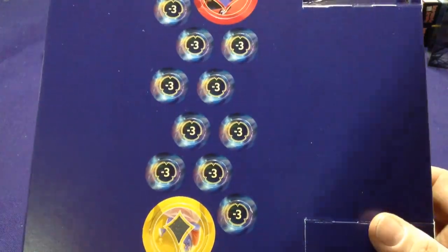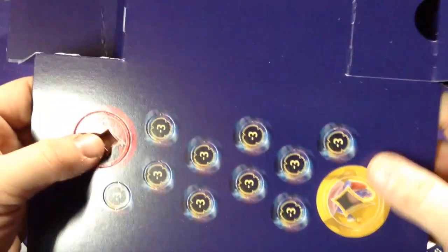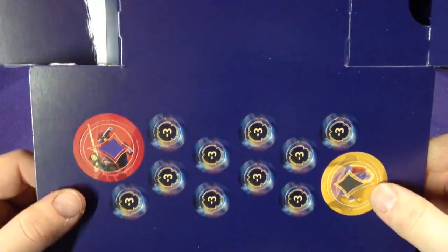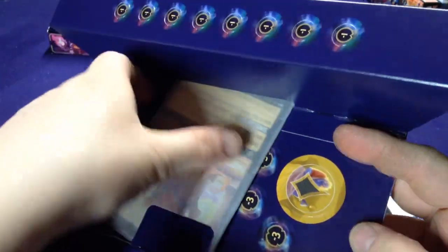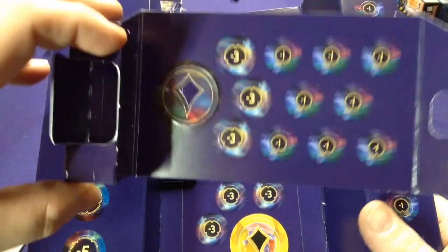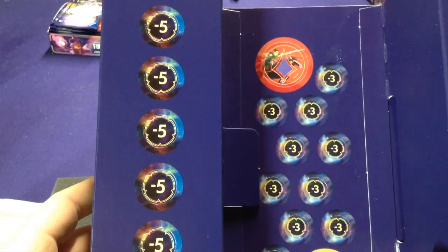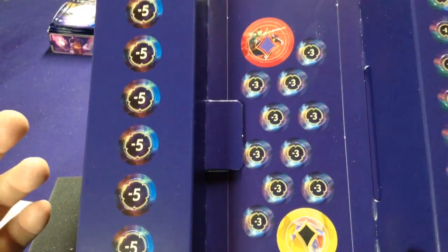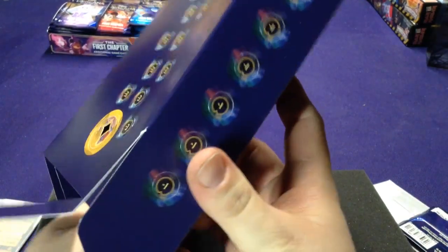We're going to get one token for Mulan and one for Hades, which is kind of neat. We now have one for Amber and one for Ruby. It'd be neat if they made them for all of the other colors as well. What's also neat is we have ones, threes, and a bunch more. You only get a handful of threes in a starter deck — you get three of them — so this gives you a lot more extra counters. Plus we have some minus fives, which are really nice since some characters have six, seven, or eight health.